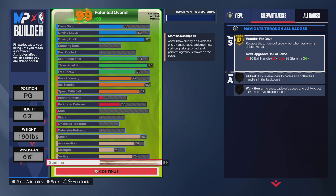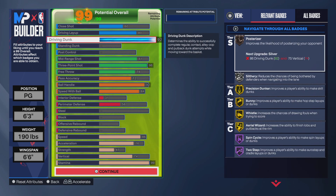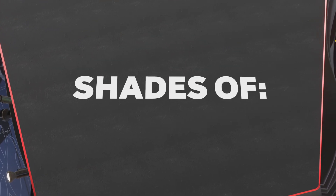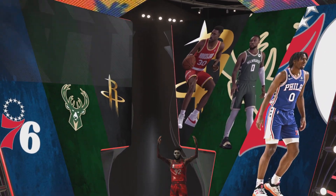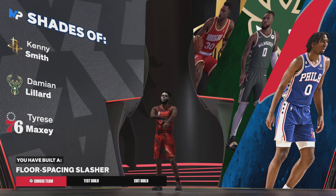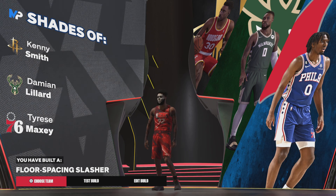So yeah, this is not a bad resemblance of Ja Morant plus Curry in one build. Because you can dribble like Curry and shoot like Curry, and then you can dunk like Ja and finish around the rim pretty decently. So you can see what these attributes are — this is not a bad build at all. Now for the shades, you can get all of them, but get Kenny Smith, Dame Dolla, and then Maxie. And the build is called a floor spacing slasher. That's pretty much how I make this Ja-Curry build.